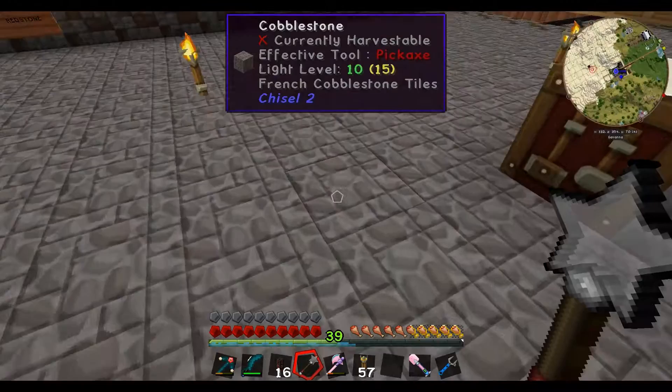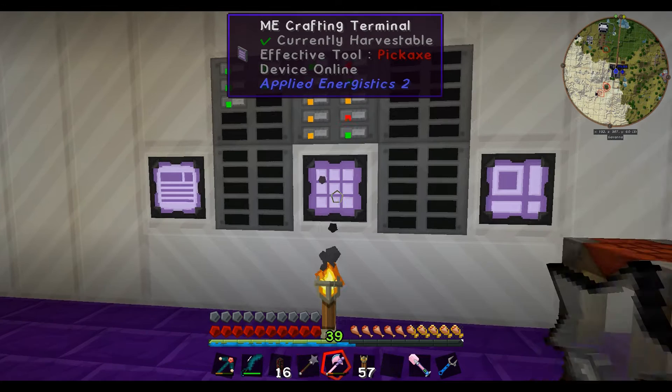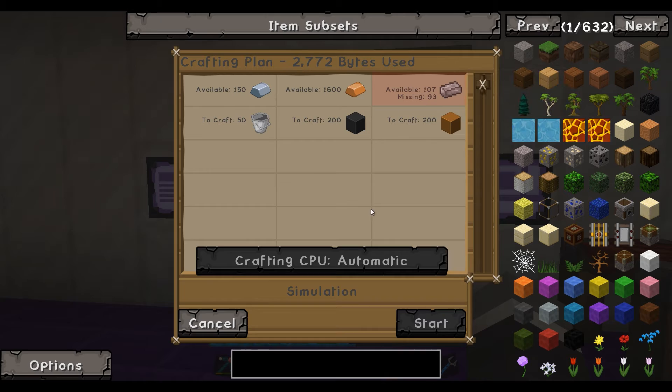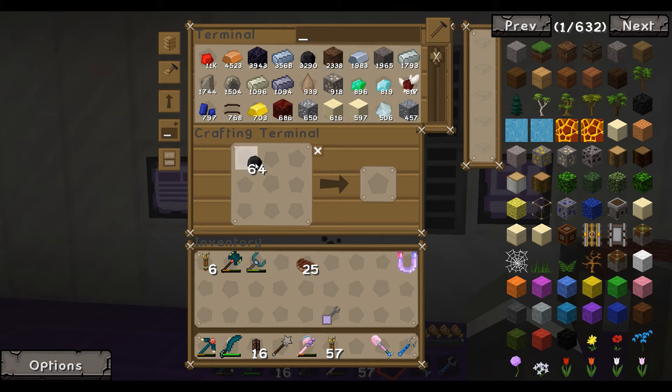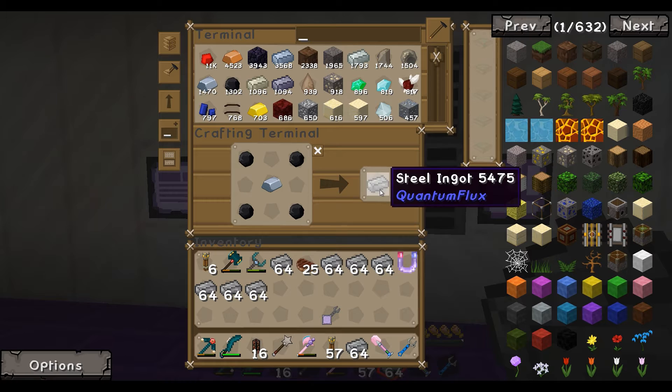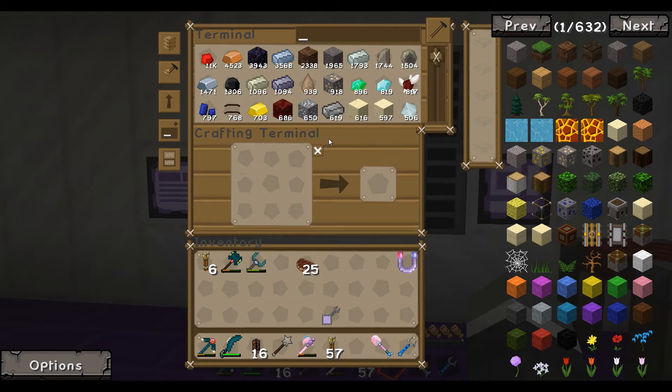We're not going to have anywhere near enough resources to make these — we're going to need to get a quarry going, maybe a big end quarry. We can make steel — that's no problem. We'll make a couple hundred more, and that's mowing through our iron supplies.